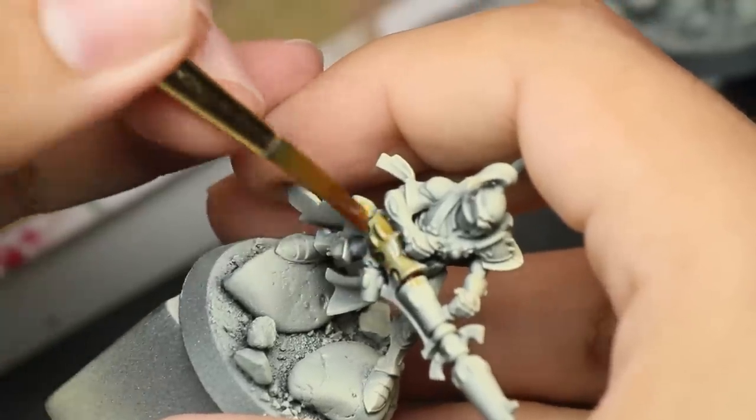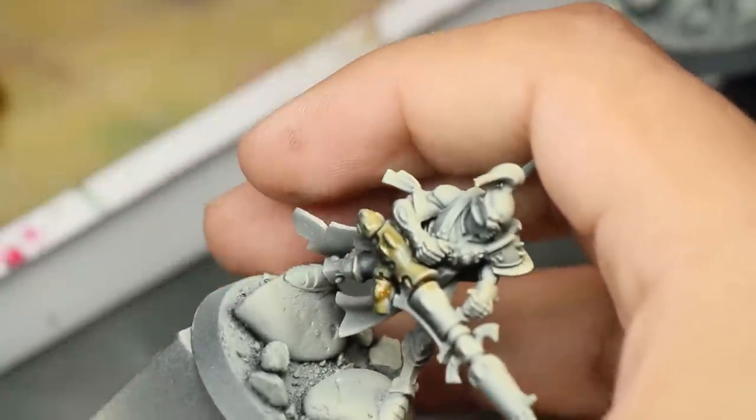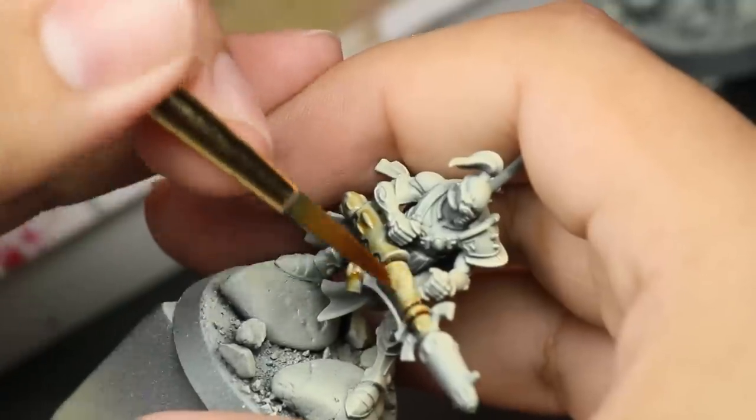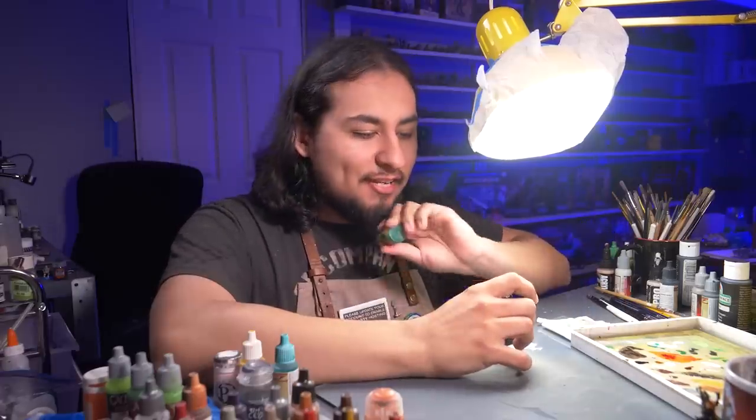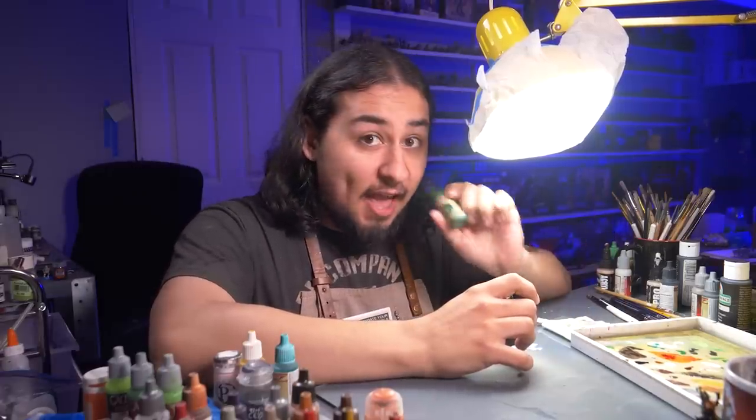So this creamy white-brown means that my weapons and equipment are already done. These models are intimidating, but look at me go — I've already got something finished. I can use contrast paints to quickly base coat, shade, and highlight everything.